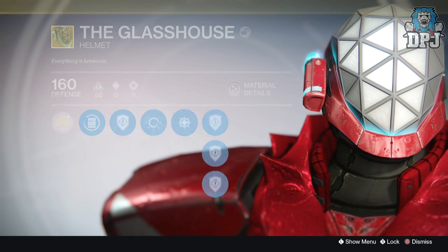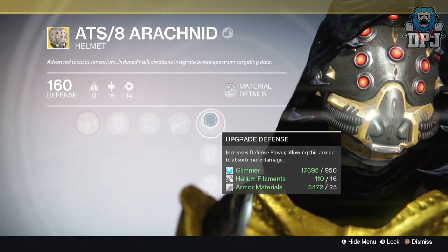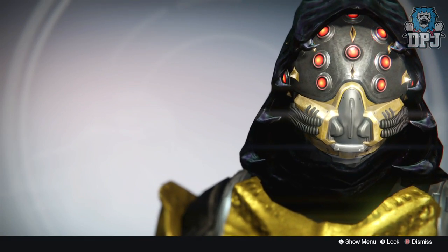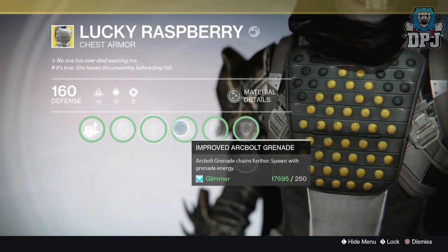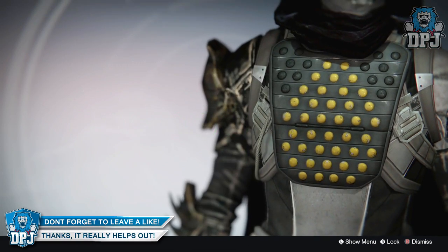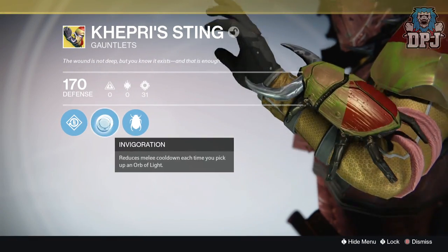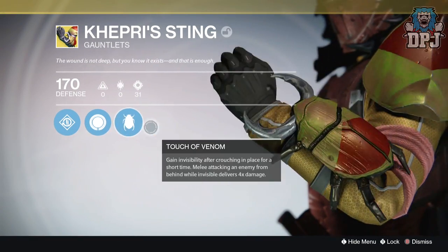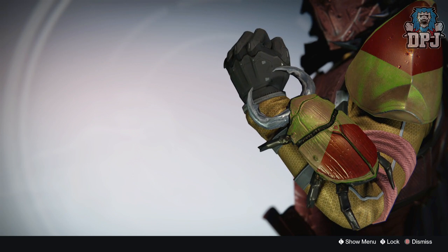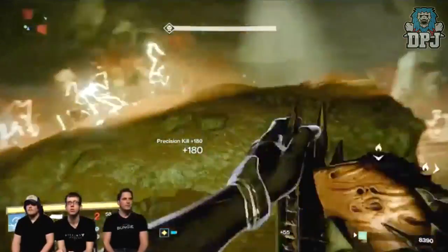Three armor pieces are returning for the Hunter. We have the ATS/8 Arachnid, known for allowing you to zoom in for accuracy while using Golden Gun. We have the Lucky Raspberry chest armor, which lets you spawn with grenade energy and Arc Bolt Grenade chains further. And the third Hunter piece is the Khepri's Sting gauntlets — known for Touch of Venom, gaining invisibility after crouching in place for a short time, and melee attacking an enemy from behind while invisible deals four times the damage.